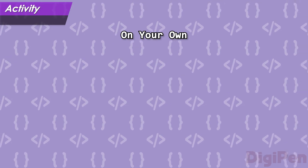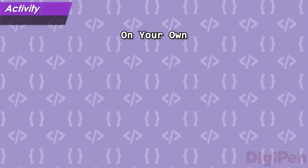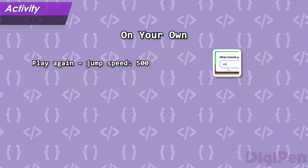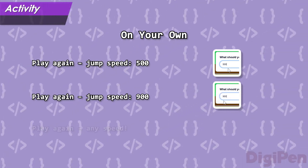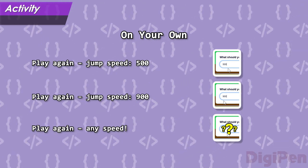Play this version of Crystal Cat a few more times on your own. First, play with a jump speed of 500. When you're done with that, play again with a jump speed of 900. When that game is over, play again with any jump speed you want. Try to come up with a jump speed that's just right.